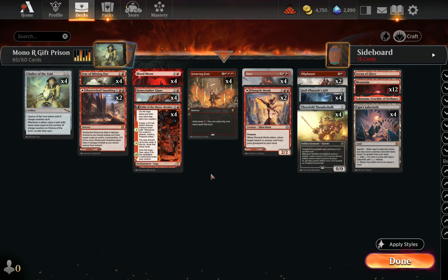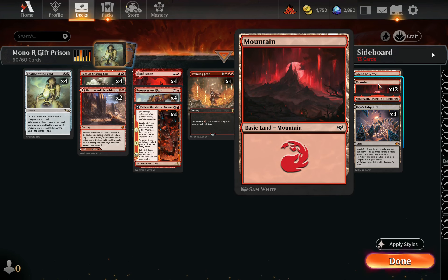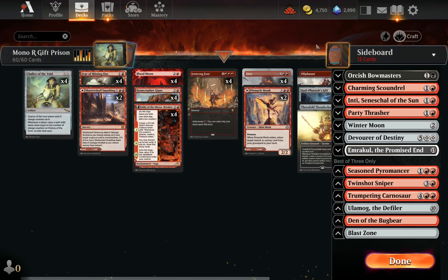Well, this deck is just super fun. You could see how much anguish and misery we can cause with Blood Moon and Chalice of the Void. This is honestly a pretty decent strategy — we're able to do pretty well despite looking really clunky. There are just a lot of free wins you can pick up by locking people out. You could see we're running the most Blood Moon-y basics I could find. There are some other things I was considering.